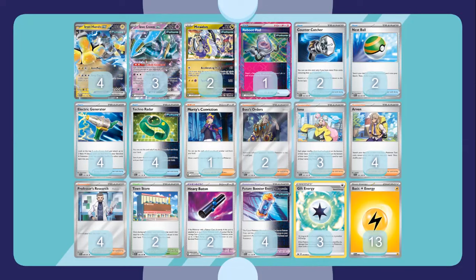We play the new tool card Heavy Baton, which can only be attached to a Pokémon with exactly four retreat costs — Iron Hands is a very big boy. If that Pokémon is knocked out, you may move three energies from it to any of your Pokémon however you like. This is how you streamline your attacks: Iron Hands gets KO'd, you have Gift Energy to draw some cards, then you move the energy via Heavy Baton, and all of a sudden you can streamline multiple Iron Hands attacks without relying too much on Electric Generator.